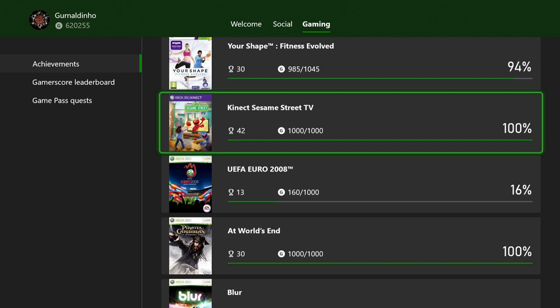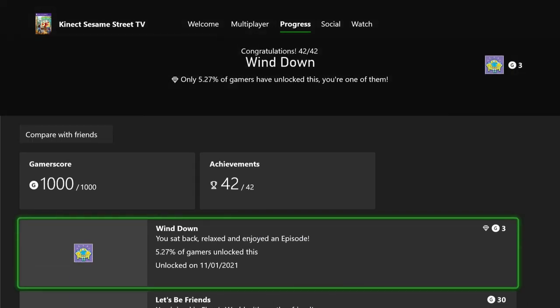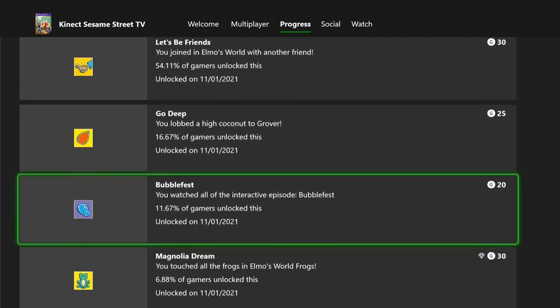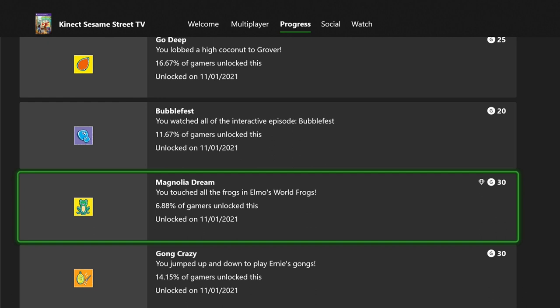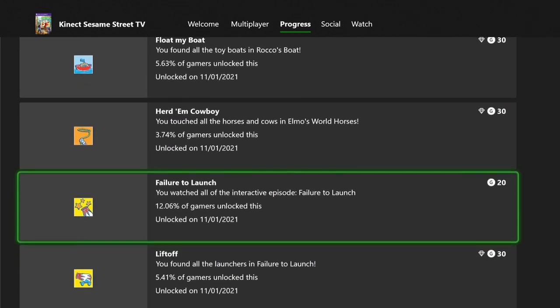Kinect Sesame Street TV took me about 10 hours across the eight episodes. There's a funny achievement where you have to start an episode but not be inside the Kinect frame — I literally pressed start, ran out of the room, did some flat work, and came back 40 minutes later. In Elmo's World there are specific things you need to do that aren't always clear, so you may need a guide.